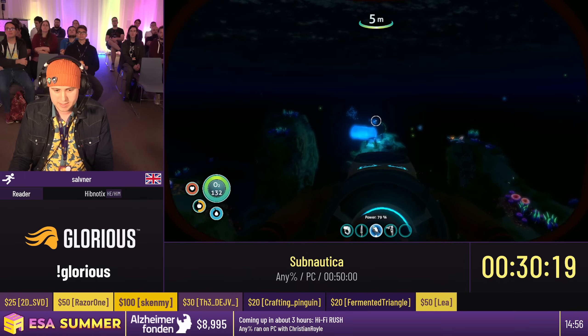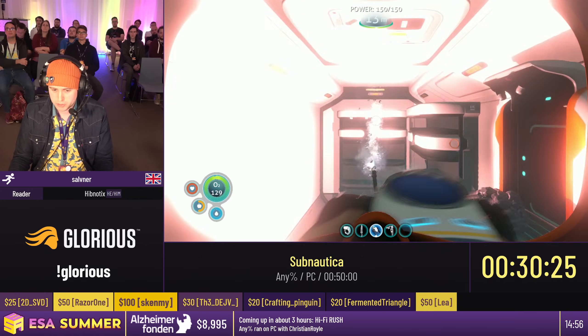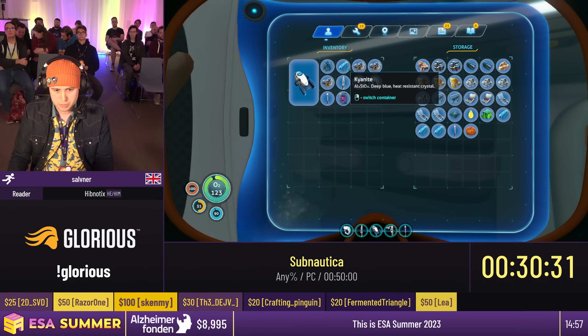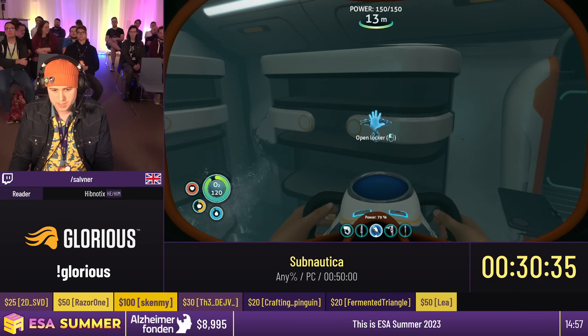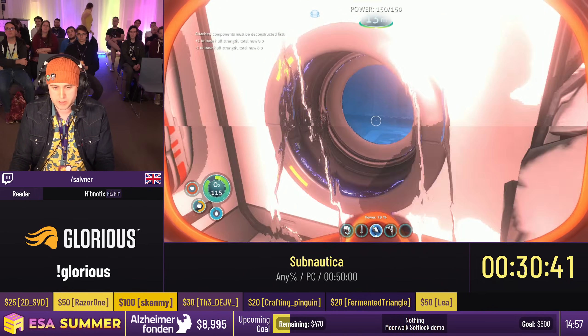I'm going to open my PDA because you can open it while you're dead, and we're going to do this while I spawn. Back in our life pod and back to the base. I need two metal, actually, and three copper — that's fine. Flare storage again. We did leave the water so I will have to reactivate Super Seaglide. We're out — over to the Sparse Reef once again.